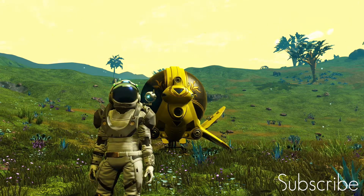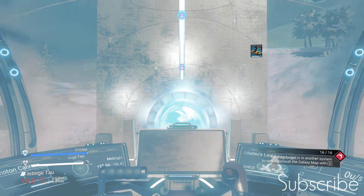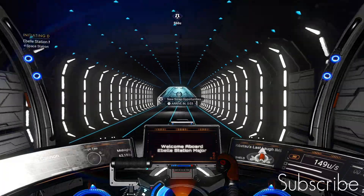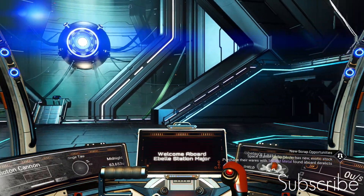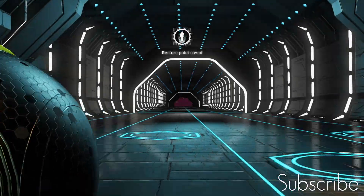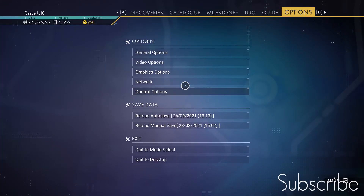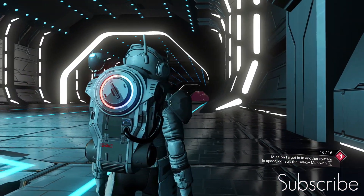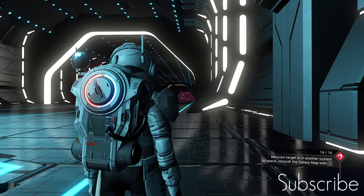I'm going to head through the portal and take you to the location where the ship is. Okay, I'm through the portal — a bit cold here, so I'm going to head into my ship and up towards the space station, because that's where the ship will spawn. Okay, I'm at the space station. Very important now: exit your ship and then go to options and reload your autosave. My autosave has reloaded and I'm just going to wait here. The first wave of ships does take about a minute to come in on this space station, so I'll cut the video here and we'll see the ship come on in.